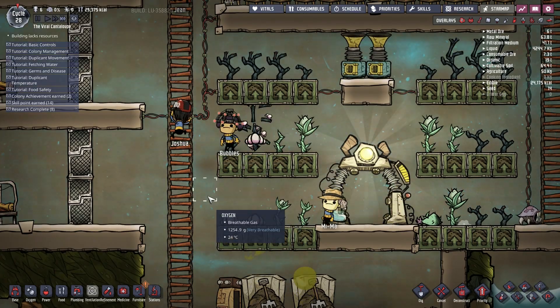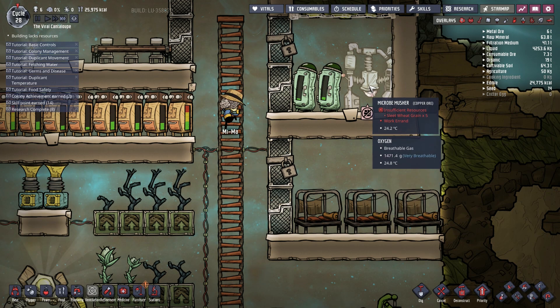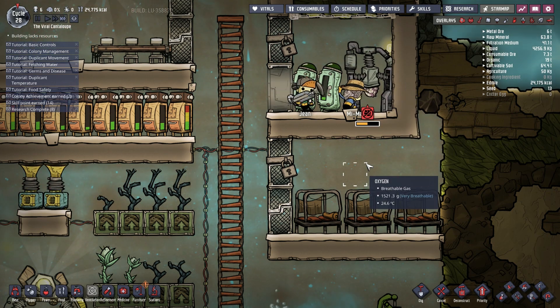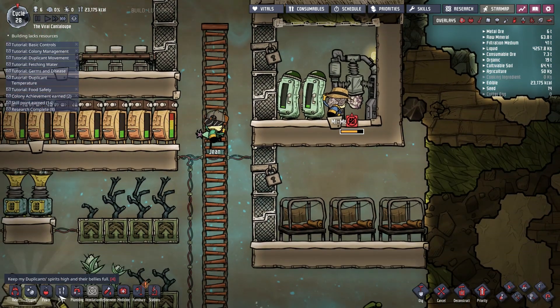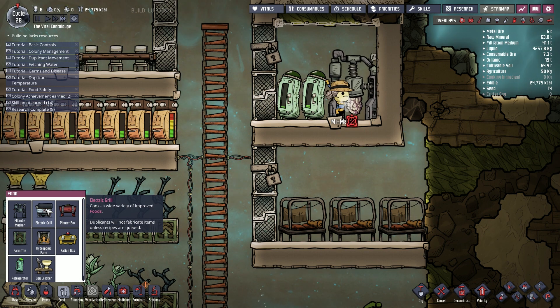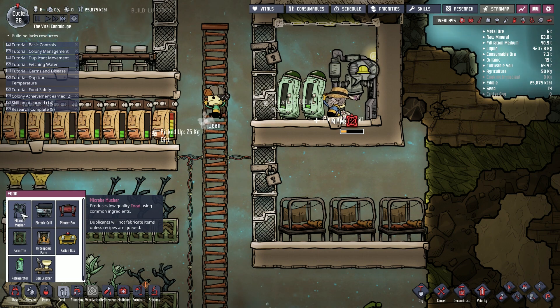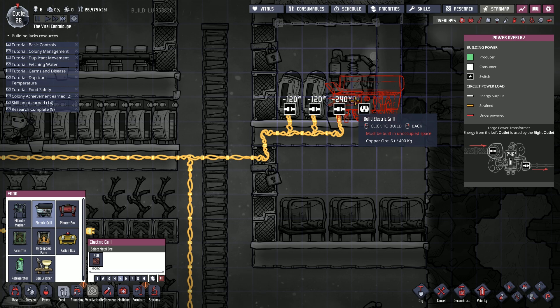I think we're going to have to look at how to cook stuff as opposed to just using a microbe musher, because that's literally mushing it together, it's not actually cooking anything. Let's have a look at food - cooks a wide variety of improved foods, duplicants will not fabricate items unless recipes are queued. I think that's probably a decent step up now.